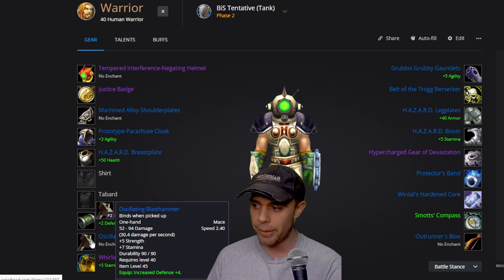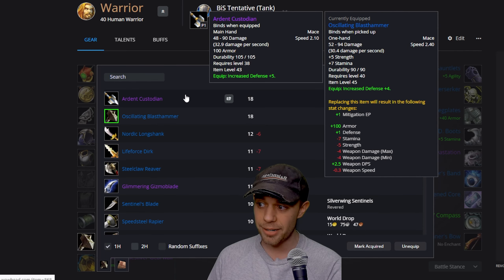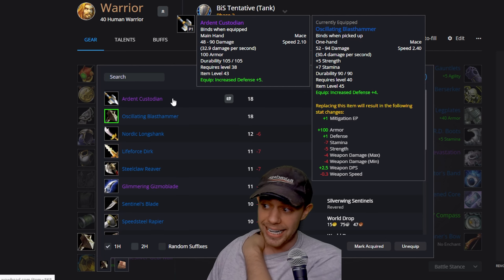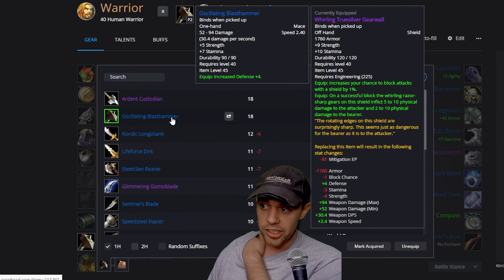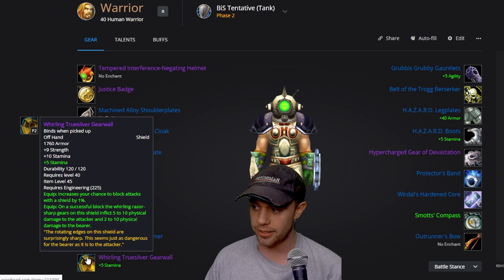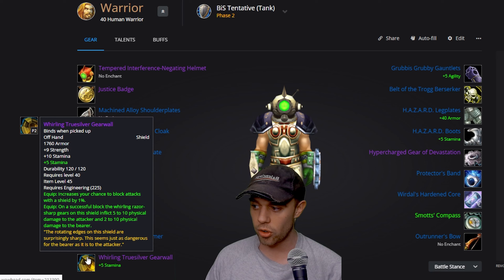Going onto weapons, it's the Oscillating Blast Hammer, which is interesting. Or there is the Ardent Custodian — I'm using this on Paladin, and it's a really expensive world drop, so whether we're going to be seeing it, we'll see. Otherwise there's things like the Nordic Longshank or the Oscillating Blast Hammer from Gnomeregan. For the offhand shield, we've got the Whirling Truesilver Gear Wall, increasing chance to block by 1%. However, it is actually going to swirl out some razor blades, shearing both you and your attacker on equip, so it can do some damage to you and them.